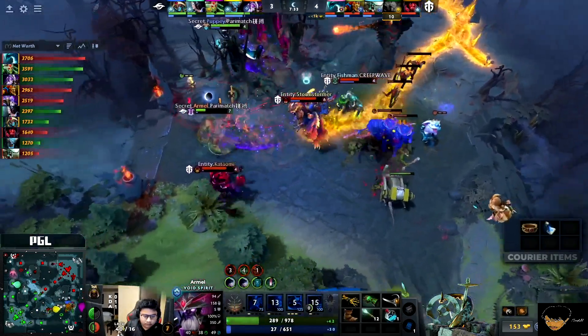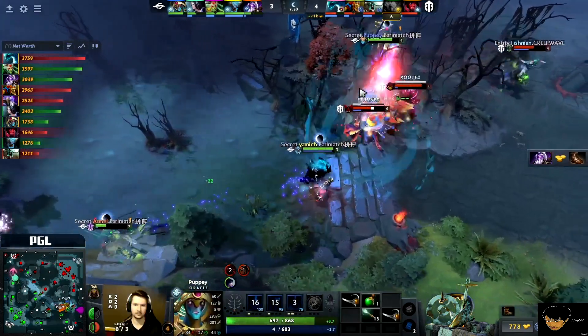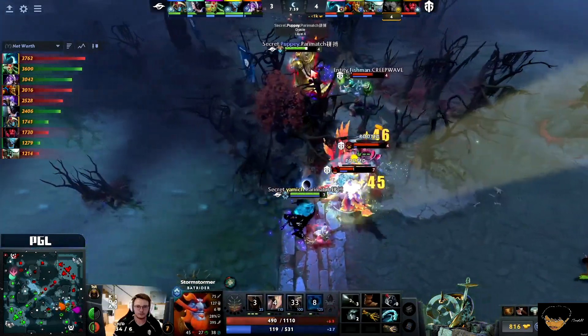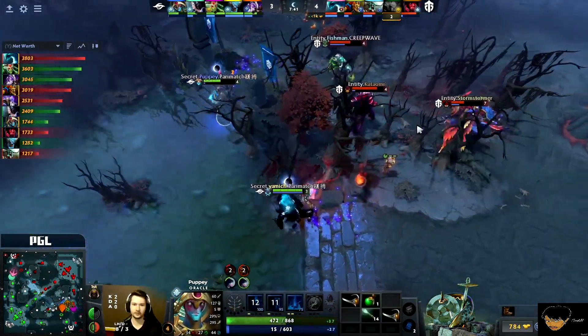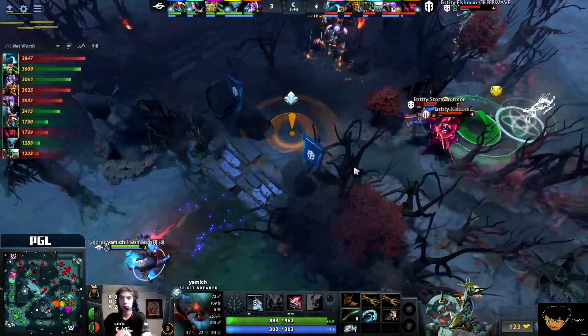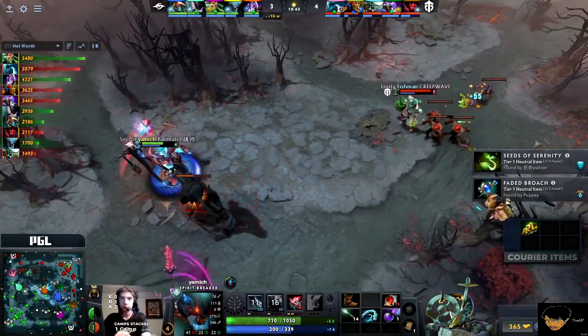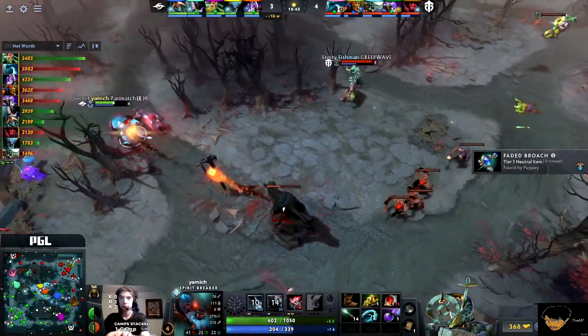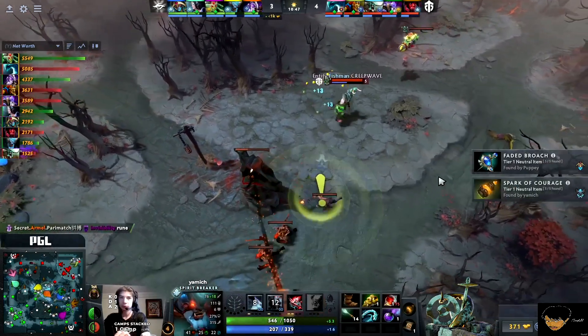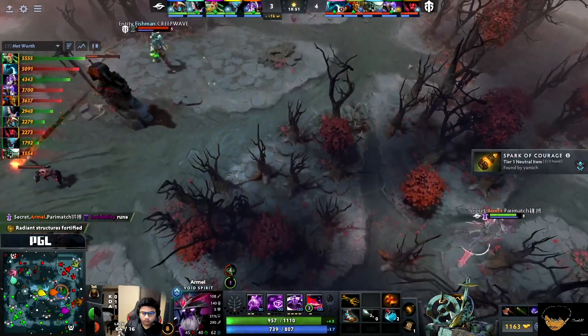Trying to get away, trying to back out under that Moonlight Shadow, also the Fate's Edict — so good at dealing with this Batrider. Fishman turns now onto him, but with no more Tombstone they can't do anything really. But they're committing a lot of heroes. And of course with this catapult mid and the crazy high base damage you get out of these Universal heroes, that's mid-tower down to about a third HP.